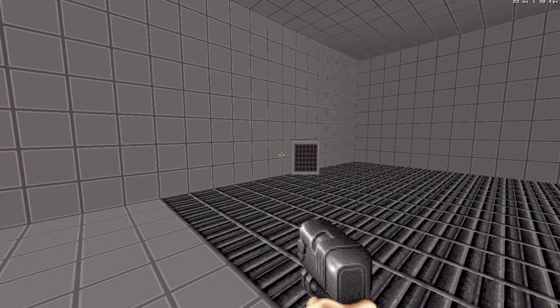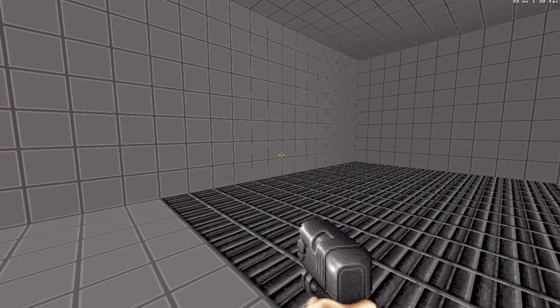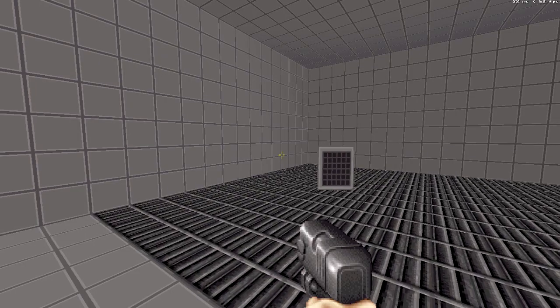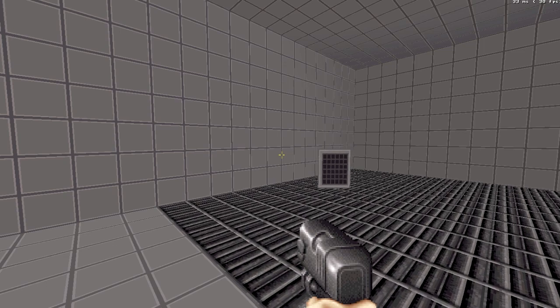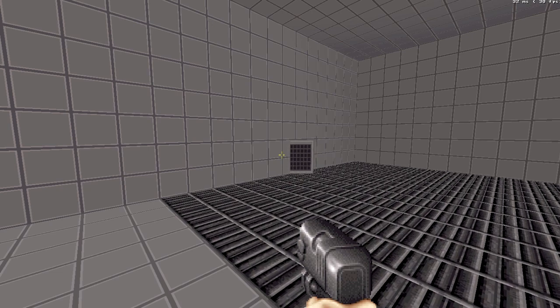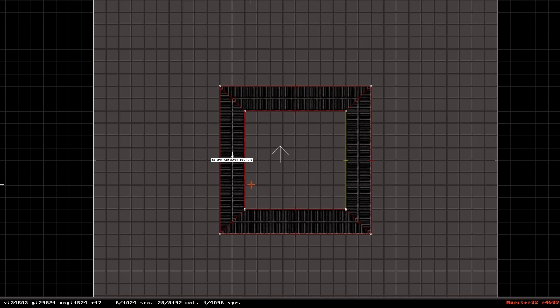That sprite is still moving, and I think that has something to do with it being out of bounds — when the game tries to run code on it, it checks the sector number, which will return minus one, i.e. out of bounds, and so it will never bother to update anything about the sprite's properties ever again, because running code on sprites that are out of bounds isn't a good idea and may well crash the game. This sprite is going to crash the game anyway, but the fastest I've ever gotten it to do this is about 28 days, and in most cases it's going to take a couple of years. Let's face it, it's not really worth worrying about.